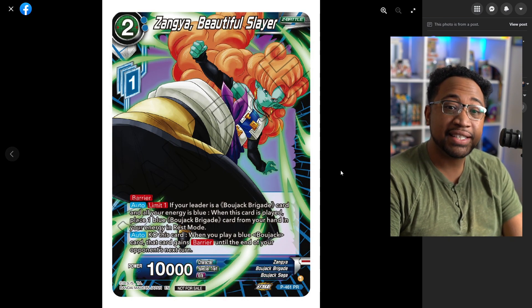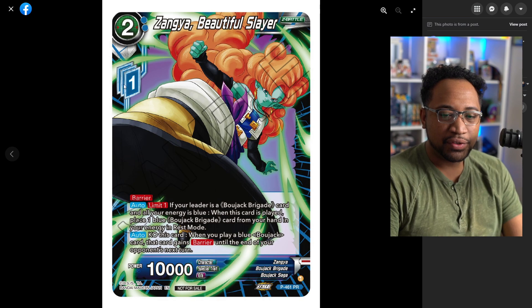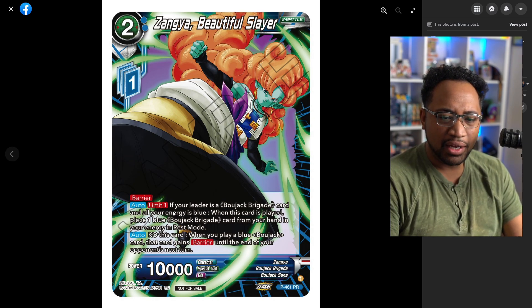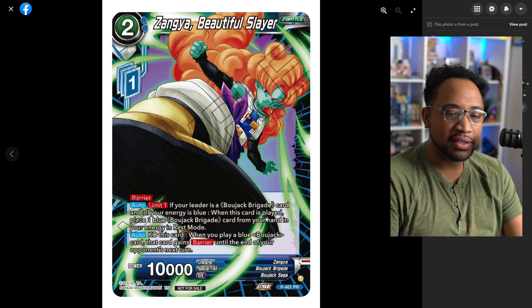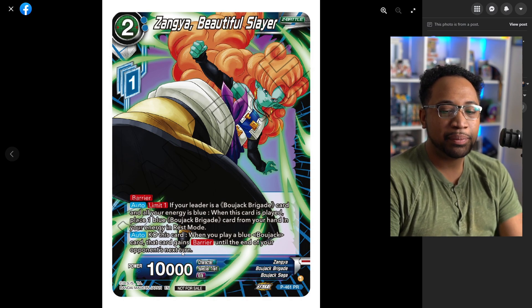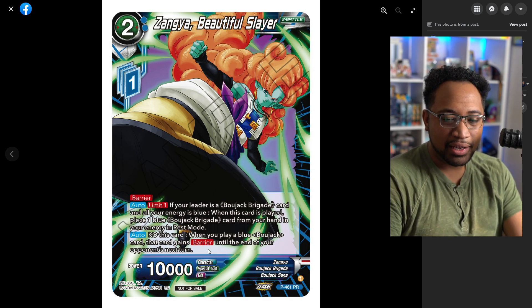It only protects the unison for one turn, which is fine because Black Smoke has to choose a unison in order to get rid of it. So I think this is good enough. Next one is Zyna, the Beautiful Slayer. This is a two for one Z energy and I think this is really good. All the Bojack stuff is pretty sweet. It has barrier for the two energy, and if your leader card is a Bojack and all of your energy is blue — which does include blue-yellow — when this card is played, you place one Bojack card from your hand in your energy in rest mode, so you basically get to ramp.